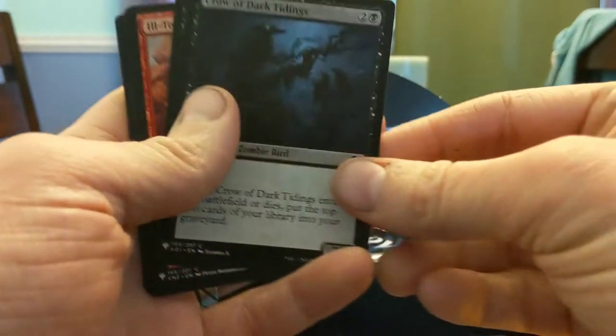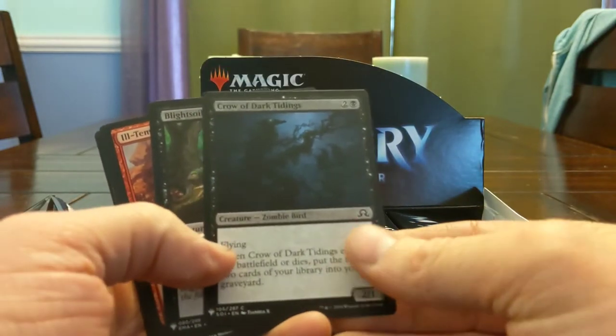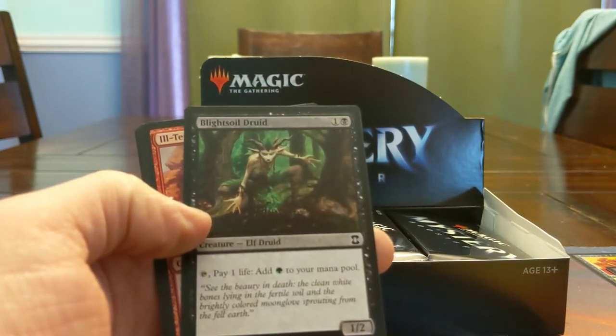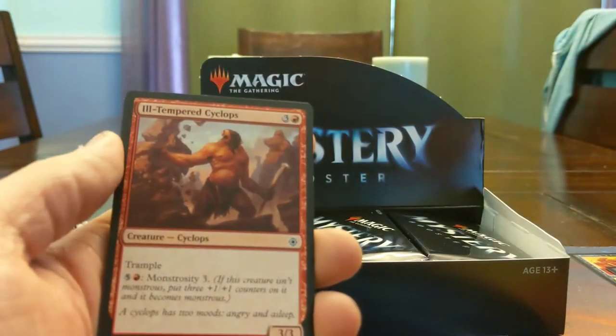Crow of Dark Tidings — this card was big in core set. I feel like this card's been in a lot of stuff, it's really good. Blight Soil Druid — tap, pay one life, add one green to your mana pool. It's two mana, there's decks that are going to want this when we draft for sure.